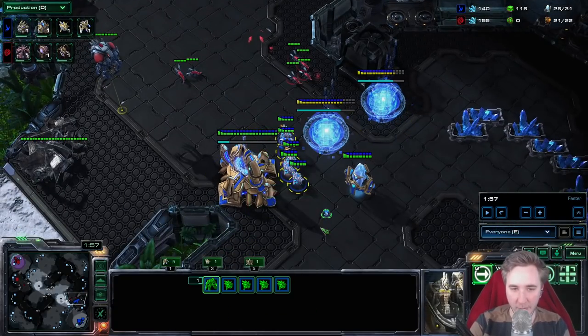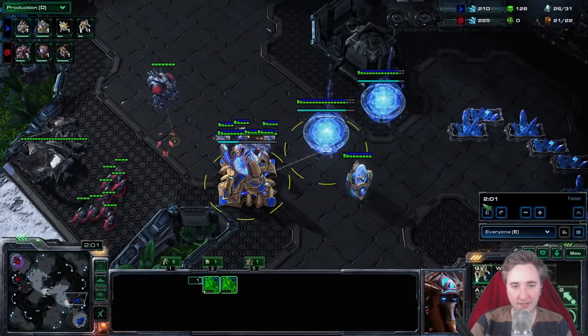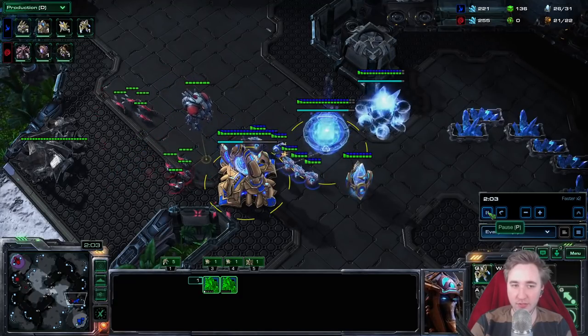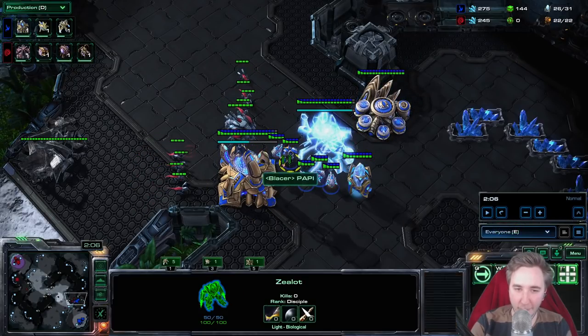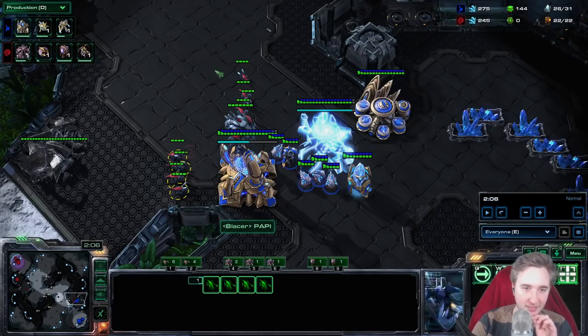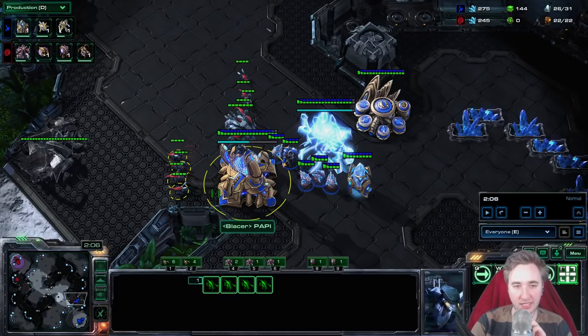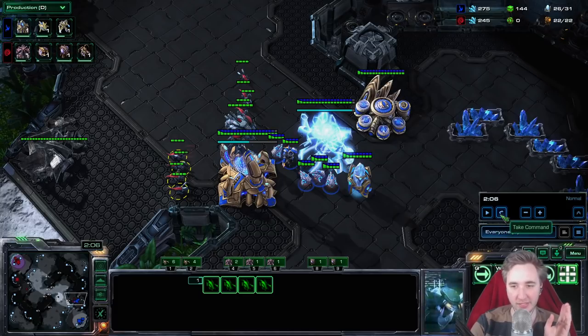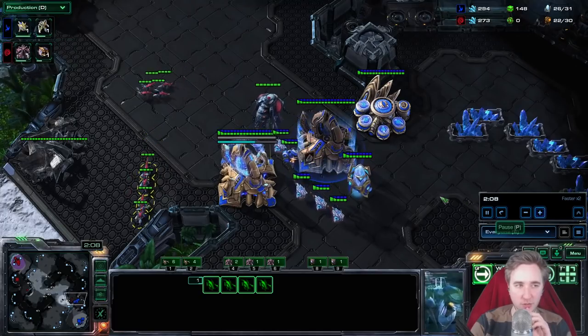Now I see that my opponent pulled probes, which is also a very standard response. He's playing two-gate and pulled probes. Already I know I need to do literally no damage, but I'm still trying to attack these gateways. Please watch out to not give the zealot three hits on your zerglings — if your zerglings are trying to attack and you know you don't want to fight right now, rather go back a little bit more than getting the extra damage on the gateways. Taking hits on the zerglings before you have the 10 will make your actual fight go so much worse if you actually get the surround.